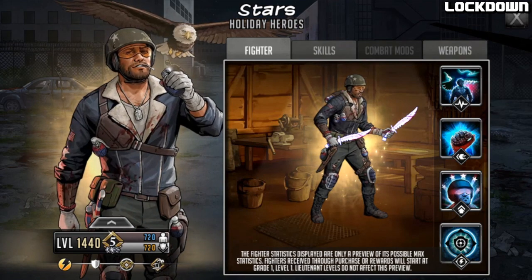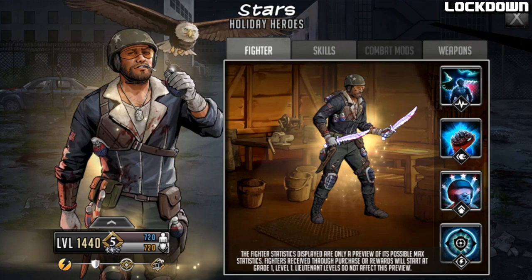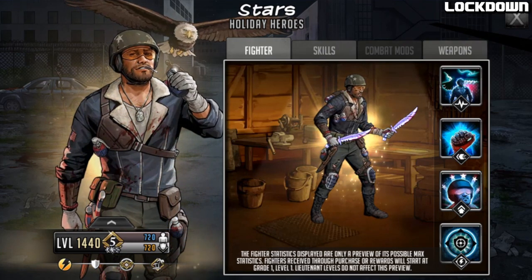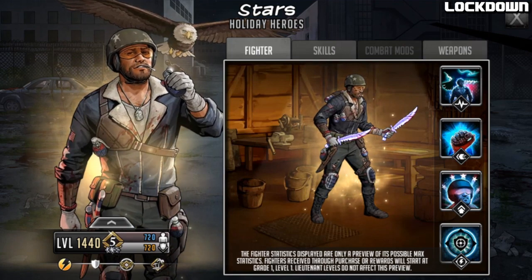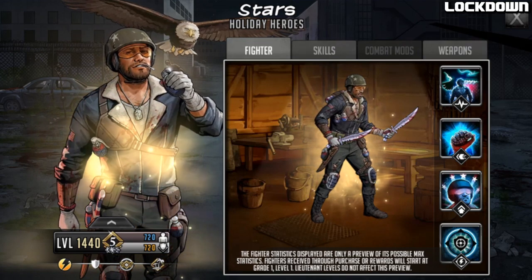Hello survivors, welcome to another Walking Dead Road to Survival video. In this video we're going to be looking at Gold Mythic Stars, who is going to be coming to the game as an ultra token will character. We got Stripes, now we've got Stars, so I guess it's Stars and Stripes — these are the Fourth of July characters.